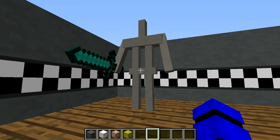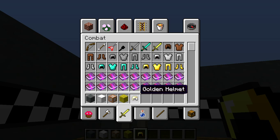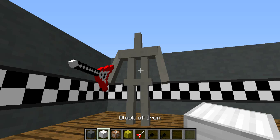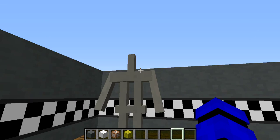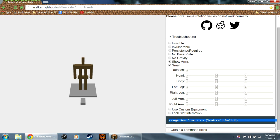So yeah, that's the difference between this one. You can take it off him, you can put it back on, you can literally just turn him into Freddy — well, that's because I have the texture pack. You can give him a Freddy's mic. You can also go back to the website and make him small, have no base plate, make him invisible — you can do whatever you want, literally.